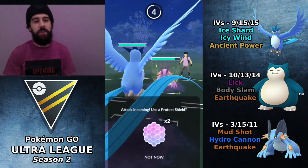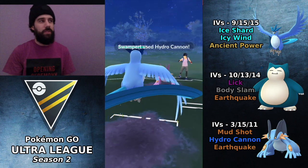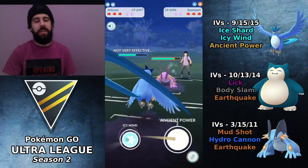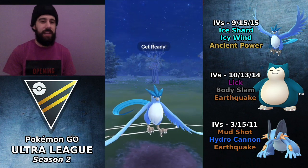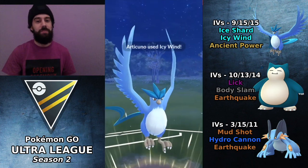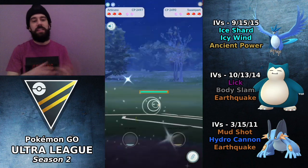The Hydro Cannon actually comes out first here. You want to always shield the first move, but in this case I chose to let it go through because I had a feeling he was going to switch out of this matchup anyway. If he had actually chosen to stay in the match, it would have made a lot more sense to shield that first Hydro Cannon because that one's going to hurt the most. But as you can see he did switch out.